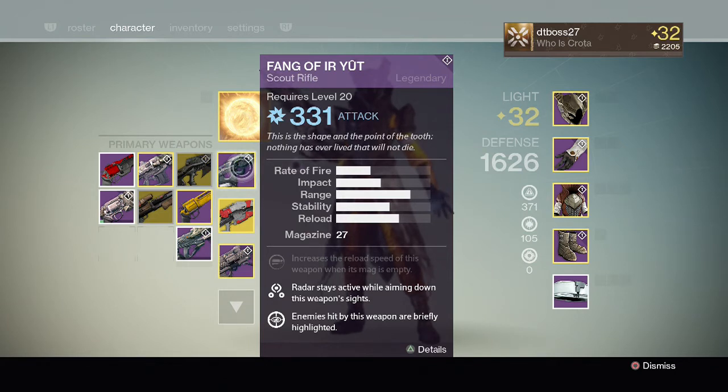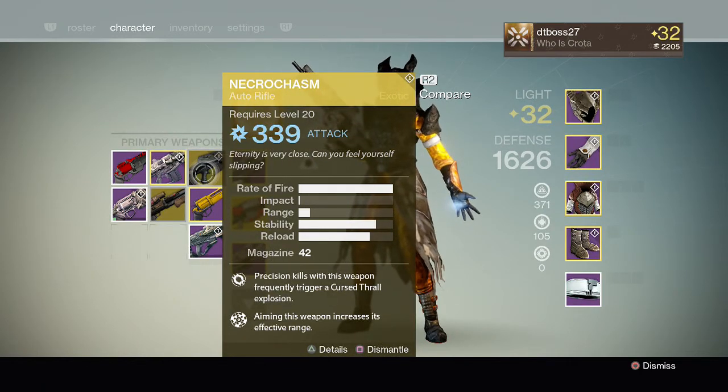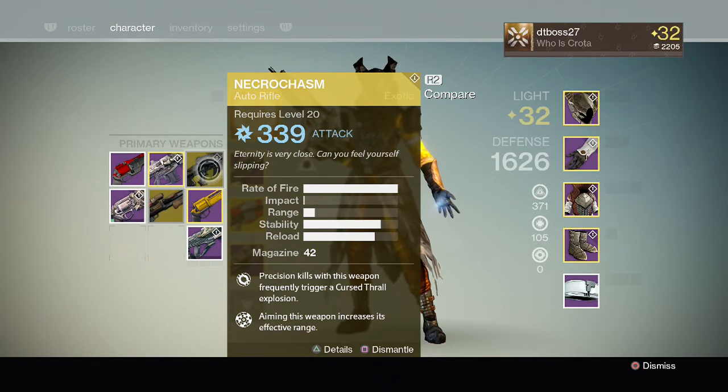They're pretty much forcing us to use pulse rifles. It's pretty annoying how auto rifles just seem like they're going to kind of suck now. I hope the Suros Regime, the Abyss Defiant, the Shadow Prize, and the Vanguard weapons are still solid to use. I don't think they should make pulse rifles better than assault rifles — they should just equalize it. And dropping it 2.5% while raising pulse rifles 9.7% doesn't seem like a smart choice. As you can see on my screen, the Necrochasm already sucks, so they pretty much just made it even worse.